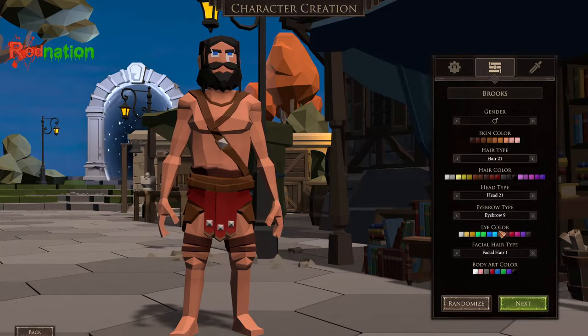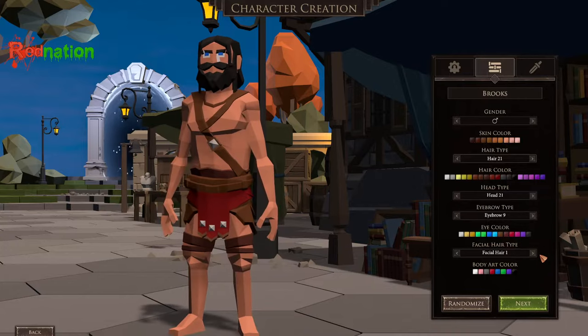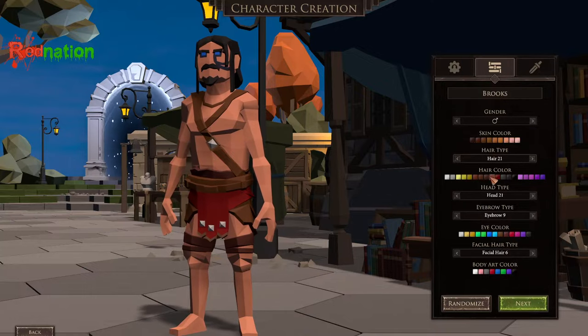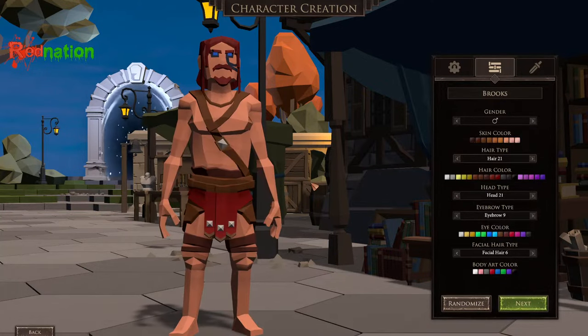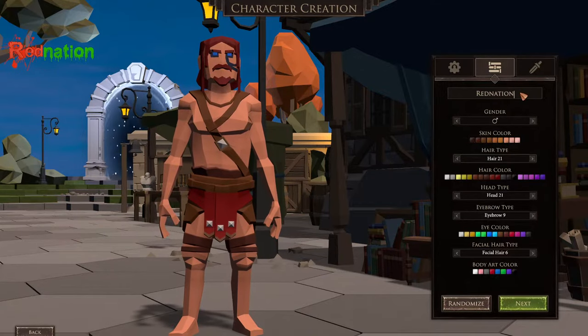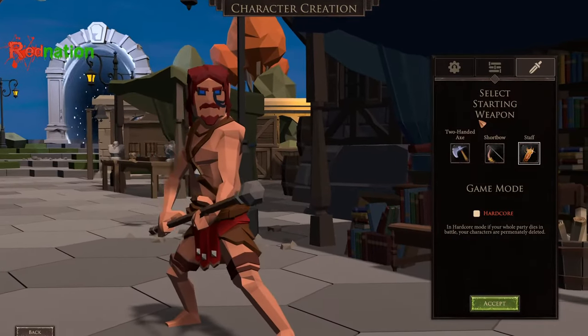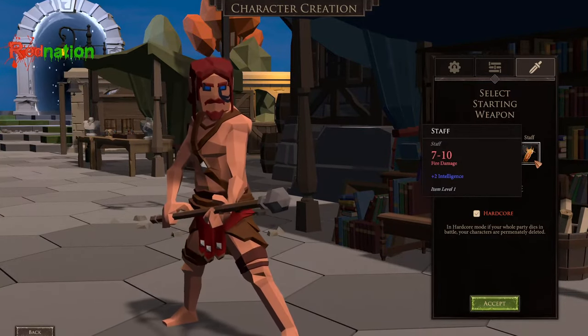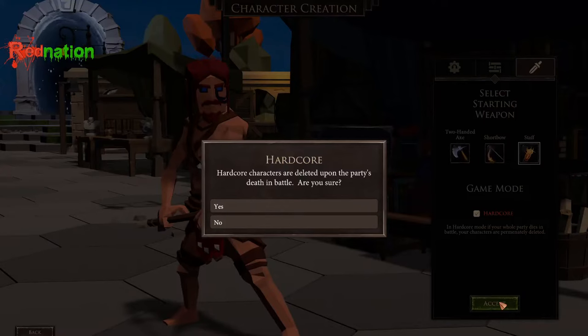I'm going to go ahead and make my character real quick — it should take just a couple of seconds because character creation isn't too long. Give him a nice beard, make that black, and make his hair red, because you know we're Red Nation. I'm going to go ahead and name the character Red Nation. Off to the races we go. You get your choice of starting weapons: two-handed axe, a short bow, and a staff. I'm going to go with a staff.